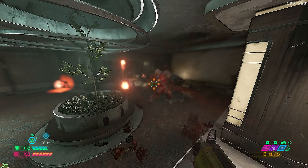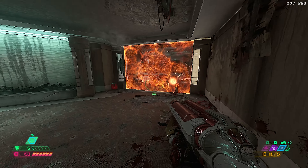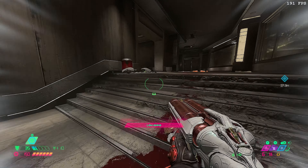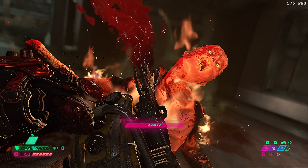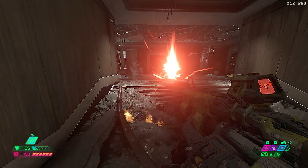If you find yourself getting far enough from an enemy, you can use it safely though. The only real threat in the arena is the Mancubus at the start and then the Whiplash, so PB Ballista will get you around just fine. If the door doesn't open when you feel like you've killed everything, just go back and check for any leftover zombies.